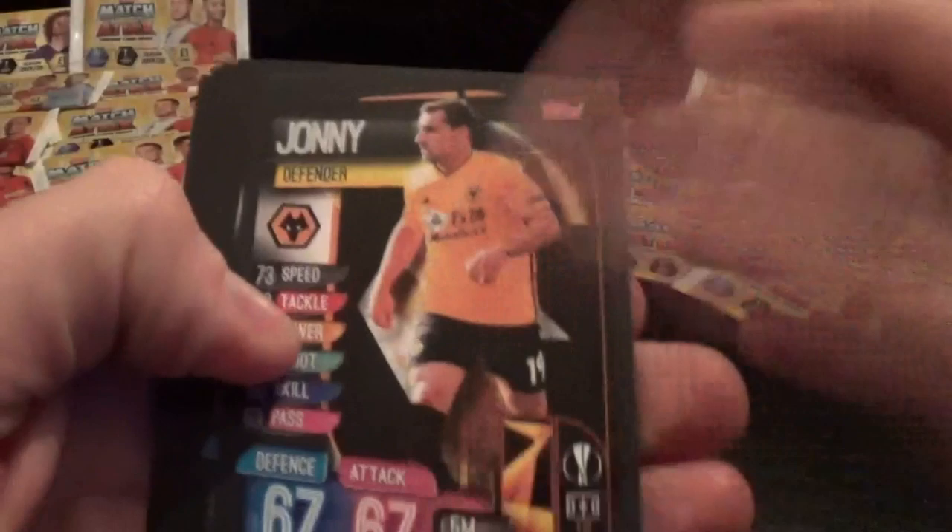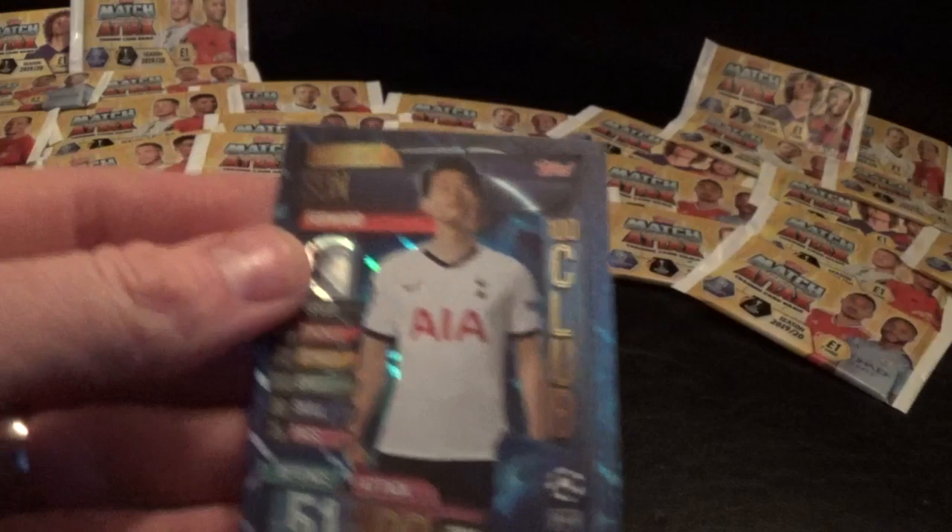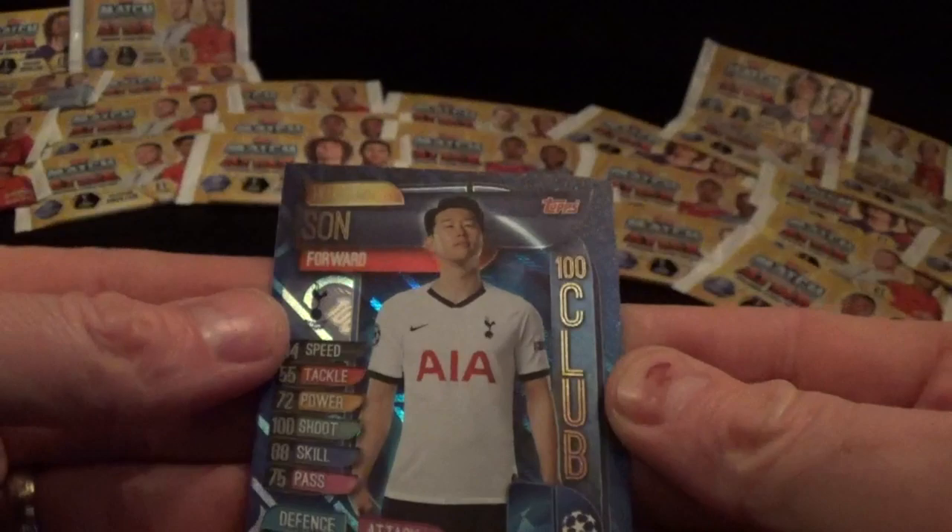Let's get through these last packs - I'm going to get these sorted and put into the binder. Free digital pack. Johnny Holding, Modric, Costa, Ben Yedda, Reus, and a 100 Club - boom! It's Son for Tottenham Hotspur. Excellent stuff - finding some really good cards in these one-pound packs today, quite impressed.